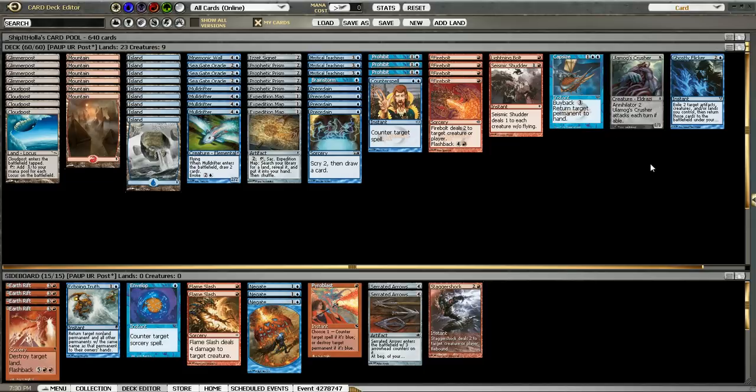You'll notice the lack of Rolling Thunder, which is in almost every Blue-Red Post deck I see, but in my opinion it's not actually very good. As a win condition it's fine, but usually you're going to win games where you could dome them for twenty or more anyway. And when you're killing creatures with it, it's just a really bad removal spell — it costs a lot of mana. If you kill a bunch of creatures with it, it's fine, but that almost never happens. So that's the main deck.